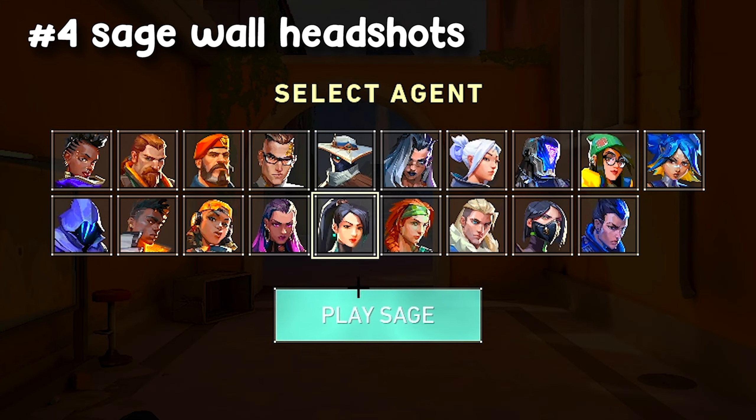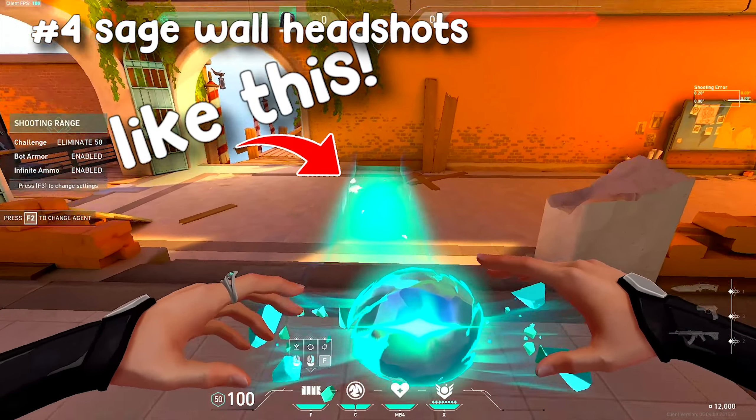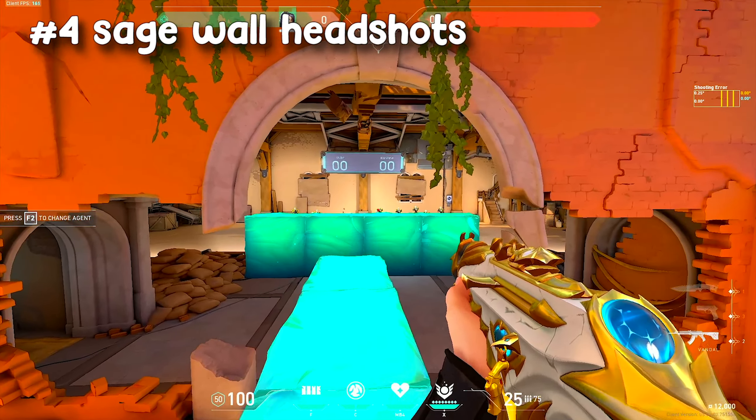Now you need to change to Sage and select the practice mode in the range. Use her walls to create a peak so you can only see the bots' heads. This helps practice micro adjustments and moving onto smaller targets.